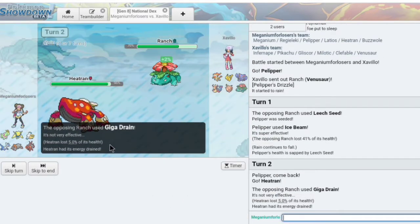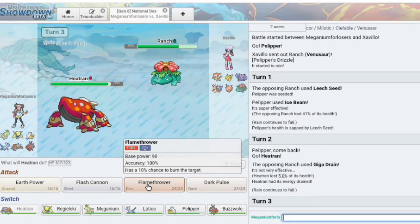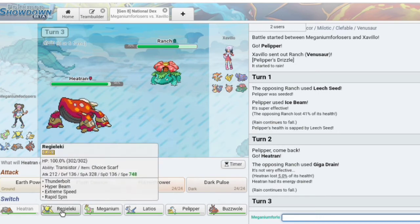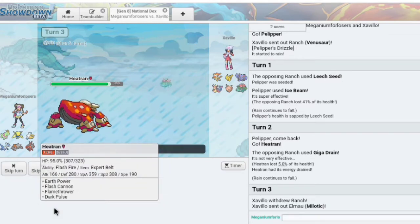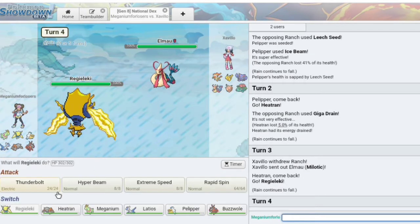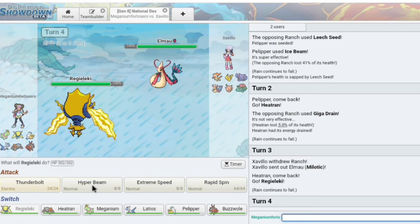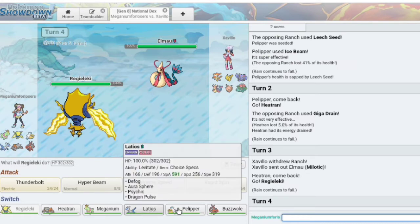I'm just gonna switch into Heatran — why let him get that extra health? Good prediction. Now he's probably gonna predict a fire attack and go into my Latios, which makes me want to double switch into Regieleki. This is definitely a team where your predictions have to be on point. I see no problem going for Thunderbolt, except that's so predictable and he's probably gonna predict that and go into Gliscor. Predicting Gliscor, I kinda wanna go into Pelipper.